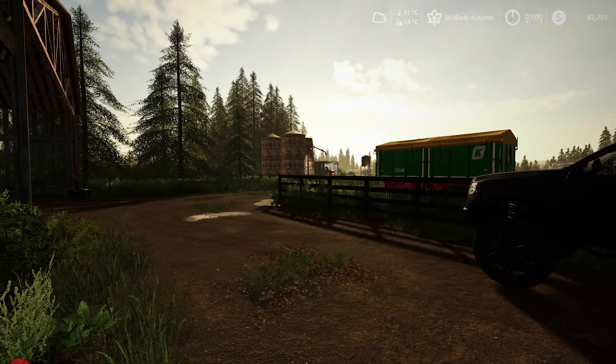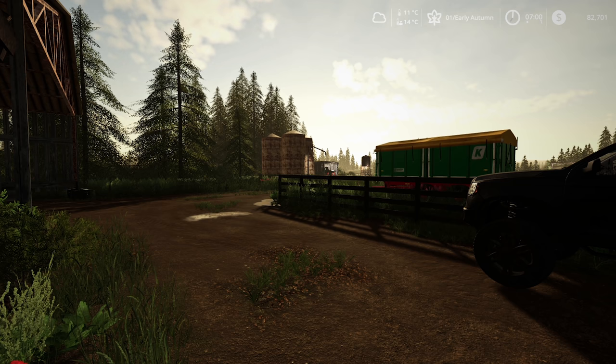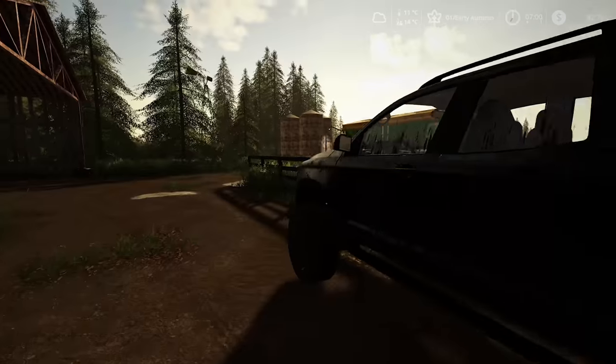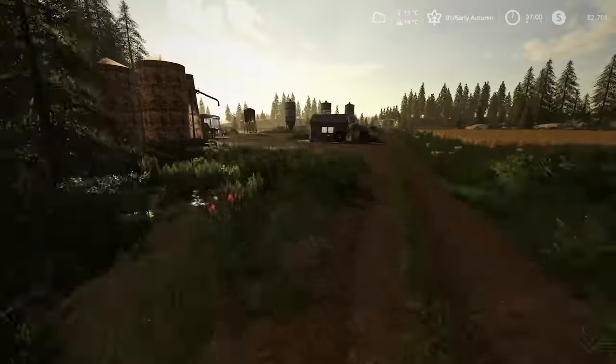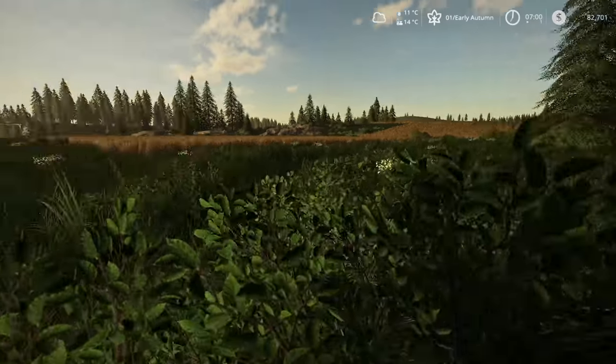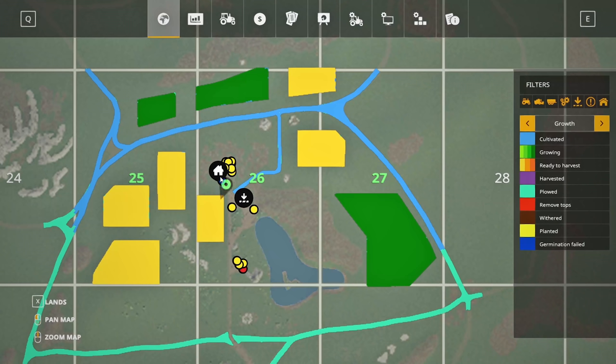Hey guys, Britta here, welcome back to Farming Simulator 2019. Here we are back at No Man's Land, episode number 9. It is now early autumn so I've gone all the way through summer. Everything's been planted and something's ready to harvest as you can see here. Looking at the map quickly, we've got fields 1, 2, 3, 4, 7 and 8 — so 6 fields ready to harvest.